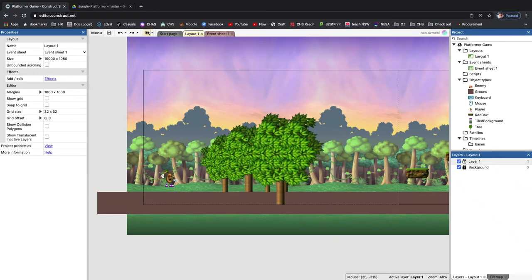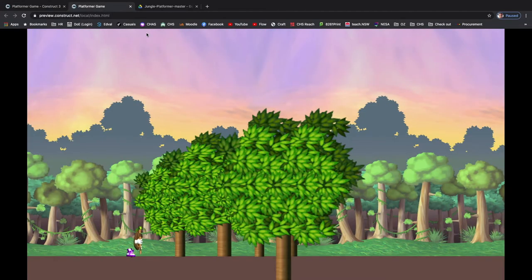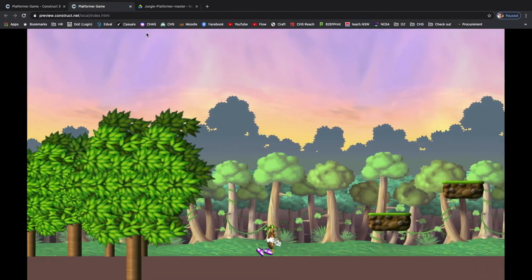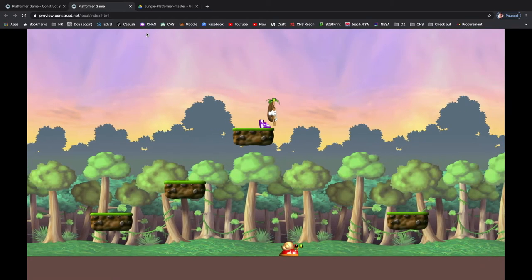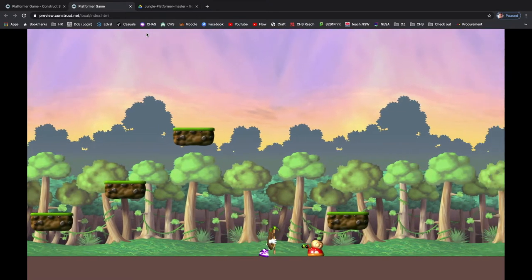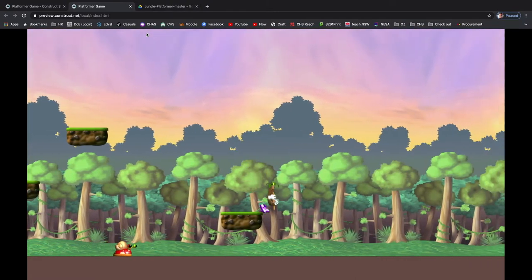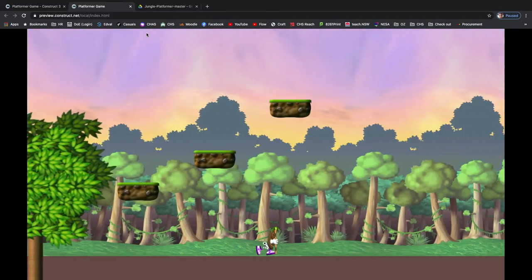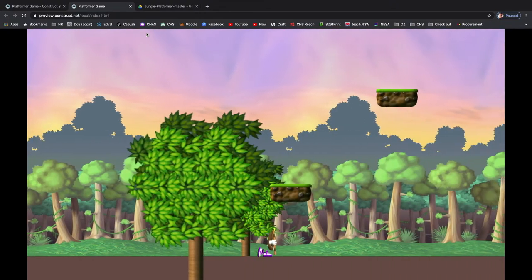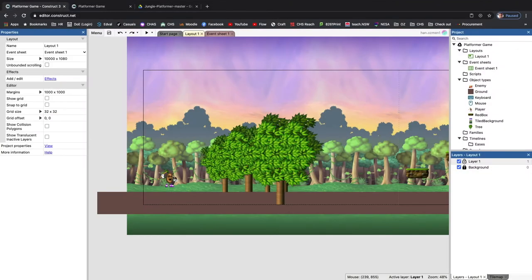Okay, so where we left off was we had our character - we can run, we can jump, the animations are there, and we've got platforms that we can jump on top of. The only thing we don't have is any interaction with the enemy, which is the snail. We also wanted to populate the rest of the environment, so I placed down a couple more trees and a few more platforms all the way to the end.